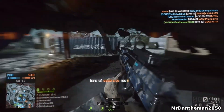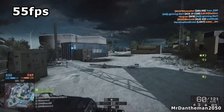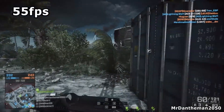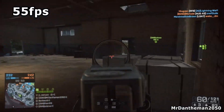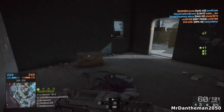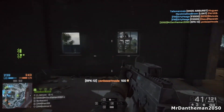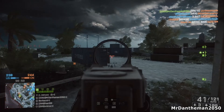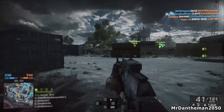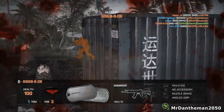In Battlefield 4 on Ultra we have 55 frames per second — just under 60 frames, so it doesn't look like you can enable V-Sync. But 55 frames with the 760 at maximum settings in Battlefield 4 is pretty good, because Battlefield 4 looks very good on Ultra. As you can see in the background there's some gameplay, and it really does make the game feel awesome.